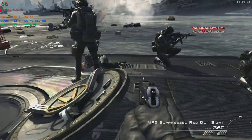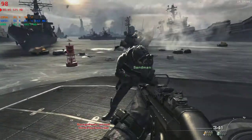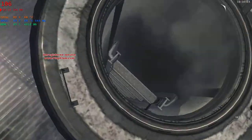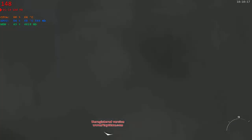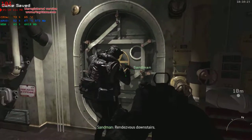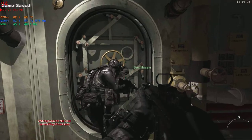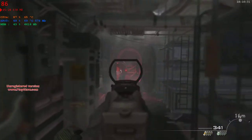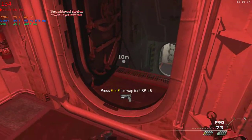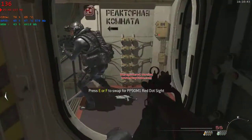Sup — fight! Frag out. Clear. Head down. Thanks. We'll hold top side. Alright, Frost — sweeping clear. All unknowns are hostile. Run and move downstairs. Let's do this. Pretty cruel there, buddy.